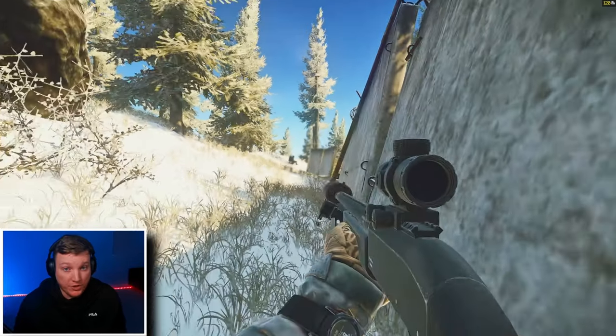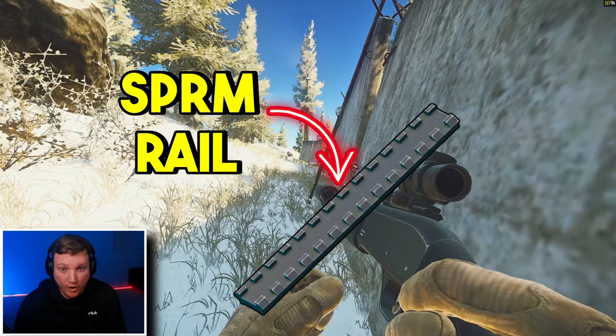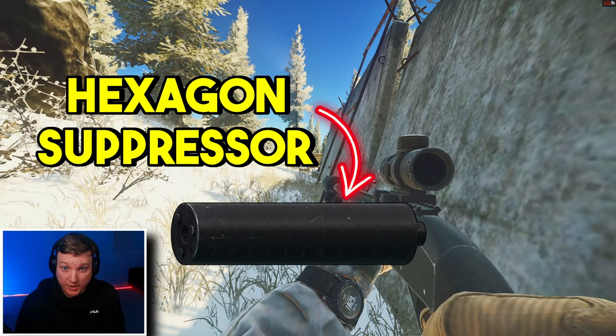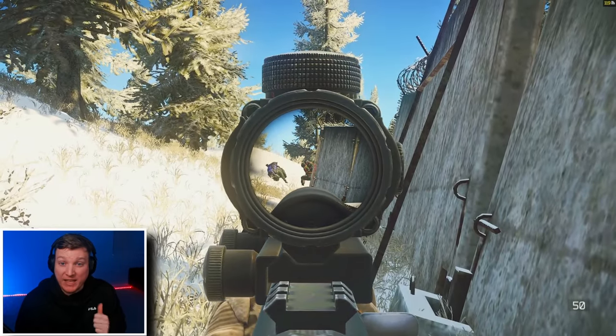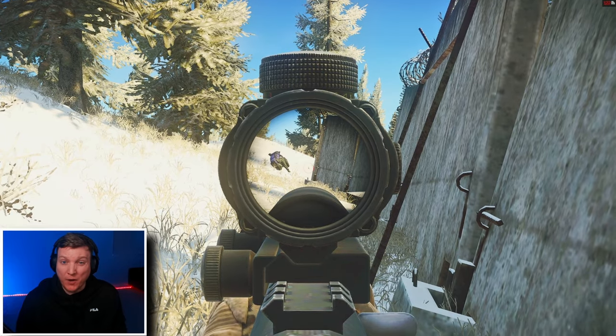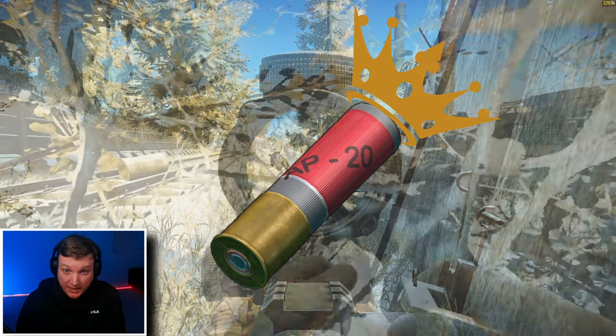For the shotgun, add the SPRM rail mount and the Monstrum scope. Now suppress this shotgun with the Hexagon and buy the biggest magazine tube you can get. At the end of the video when I give you my locations, you'll understand why you need a suppressor.